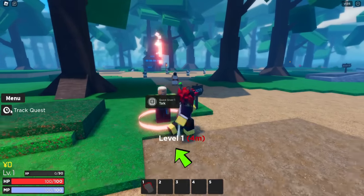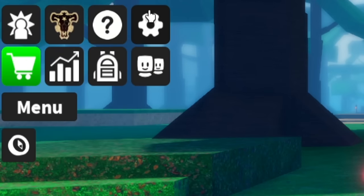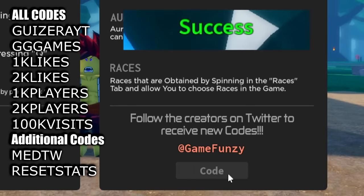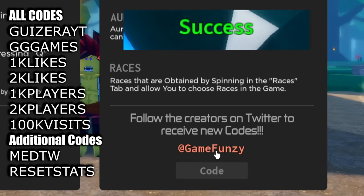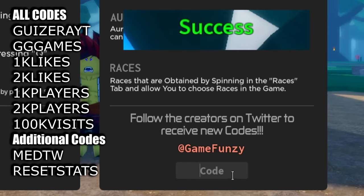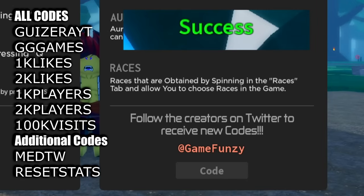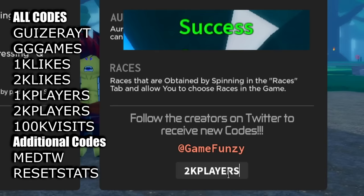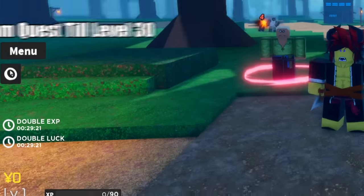Before talking to your first quest giver, open your menu tab and click the question mark icon. A new menu will pop up — use every single code I'll show on screen. Just pause this video and enter all the codes, as they will come in very handy later on when you use your spins.